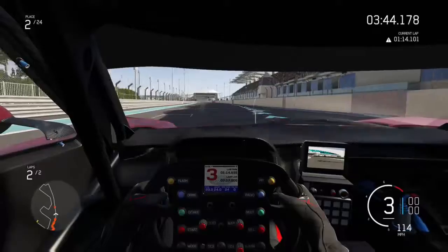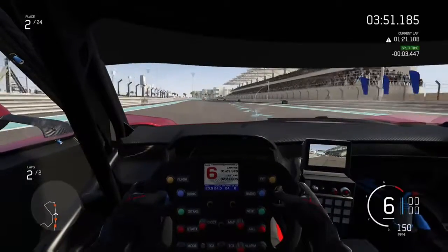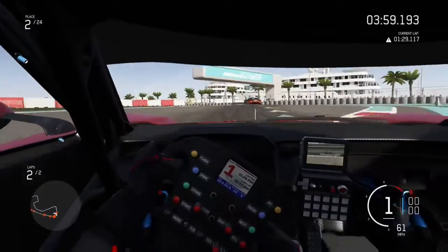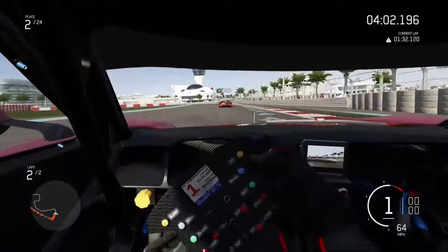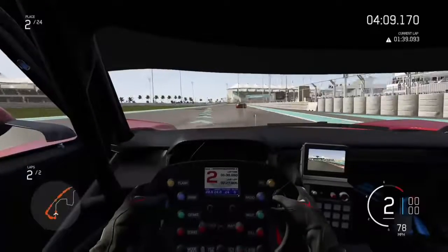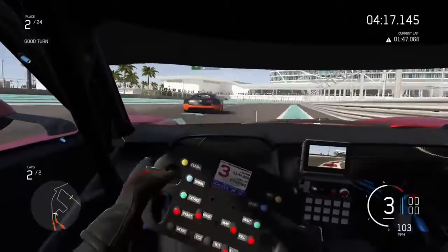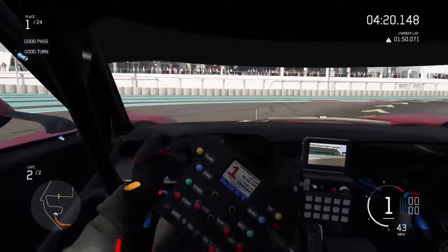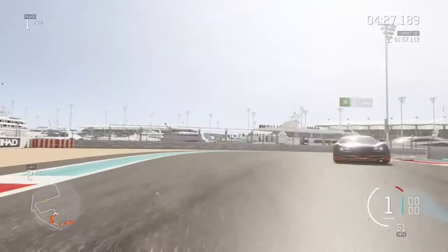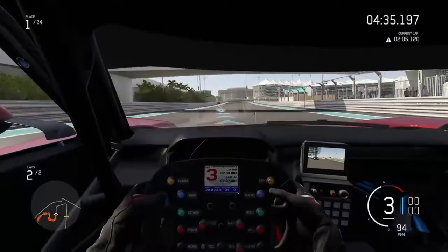We're moving up the straight again and we're doing three seconds quicker than we were at this point on the last lap. We go through the chicane — pushing the car to its limits. You can see the handling is great on this car at 7.4 — quite good compared to the other cars. The Bugatti isn't as high because it's a fast car rather than a control car. I'm a bit of a control freak in Forza — I quite like controllable cars because they're a lot easier to get around the bends.